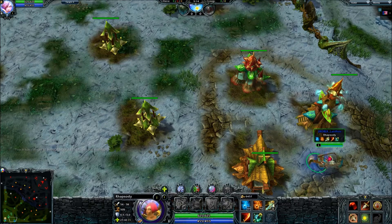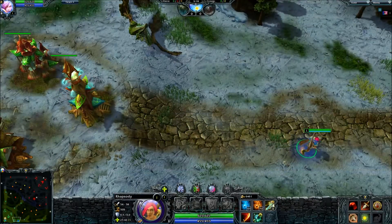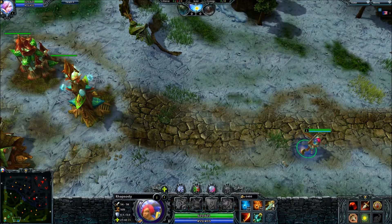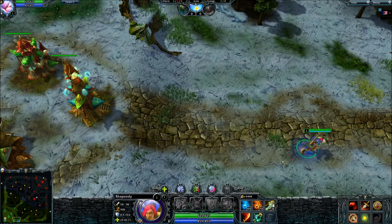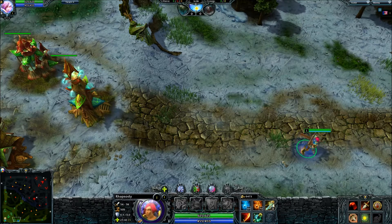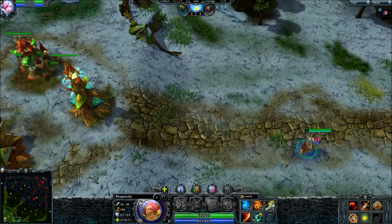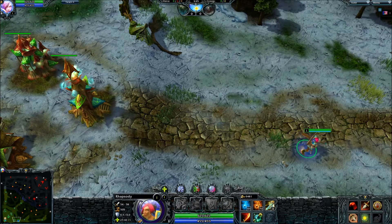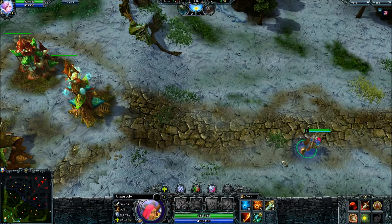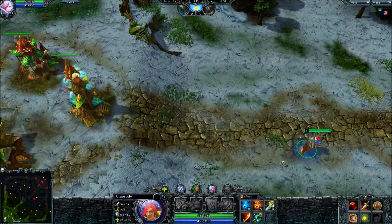I've just bought some speed items so I can move around really fast, and a whole bunch of wards. I'm in practice mode and I'm going to show you a few ward spots you should know when you're playing a support. When you're beginning out, you can get a lot more creative with wards and put them in all kinds of different places - these are just some of the basic ones, but they're very situational.